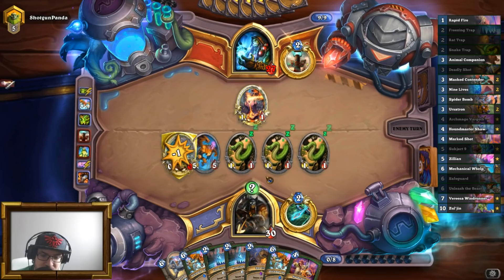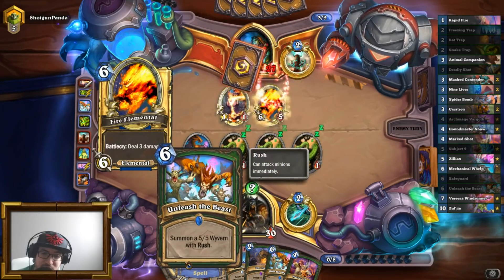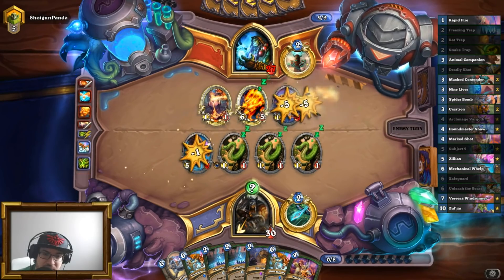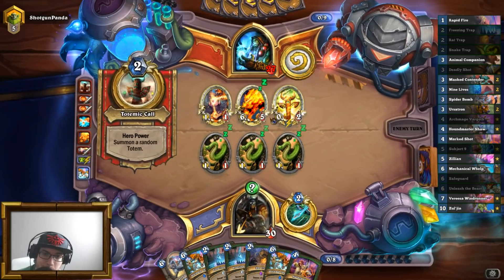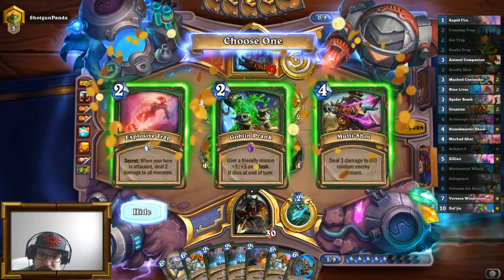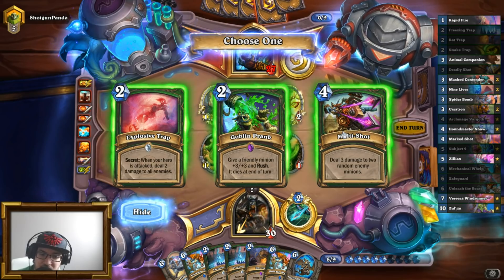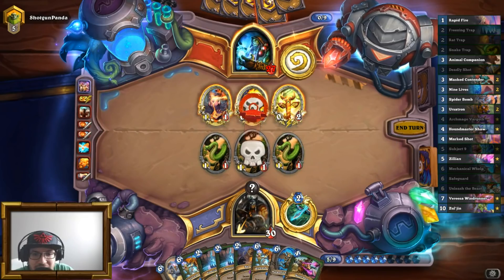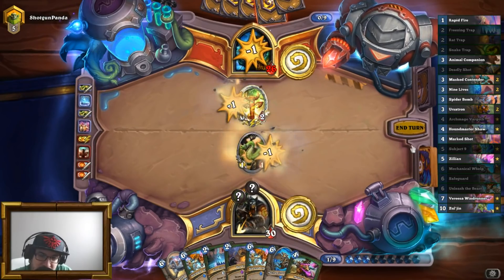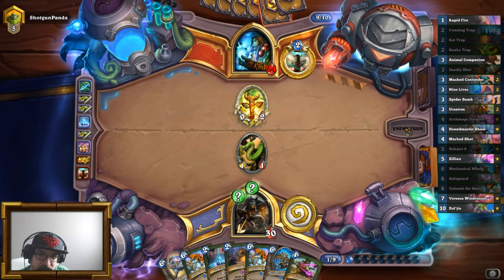We've got the snakes now. I should not have played this Unleash the Beast — I believe I should have played the other one. Now he's just going to kill my snakes. I'm going to play this. I do like Goblin Prank, I also really like Multi-Shot. I'll take Multi-Shot because of the type of deck this guy is running. It feels like a deck that would benefit from him having a lot of minions on board. Multi-Shot is going to slow him down, which is really good for us.